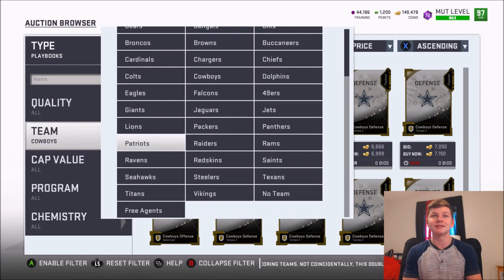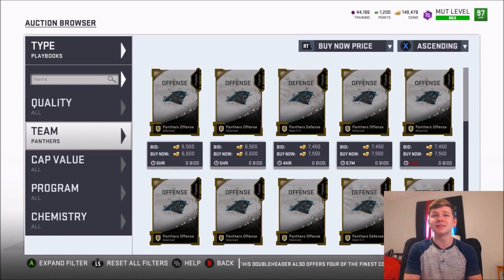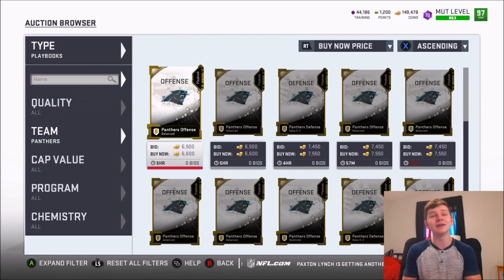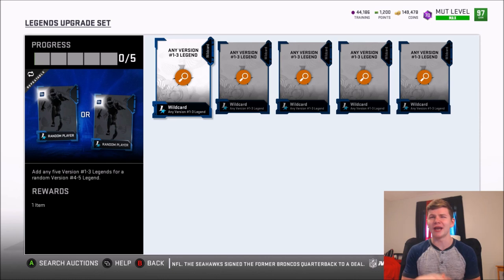It looks like the Cowboys offense right now is going for about 5,900 coins — that's pretty solid. All this takes is a bunch of silver cards, so you can clear your item binder very simply. The Patriots cheapest listing is 6,700 coins, and the Panthers is 6,600. Now you could sell your silver cards individually for maybe 500 to 600 coins each, but you can only list 20 items in the auction block at a time. This method is much faster. Yes, selling individually might net an extra 500 to 1,000 coins, but listing 20 playbooks is way more efficient than posting silver cards one by one.